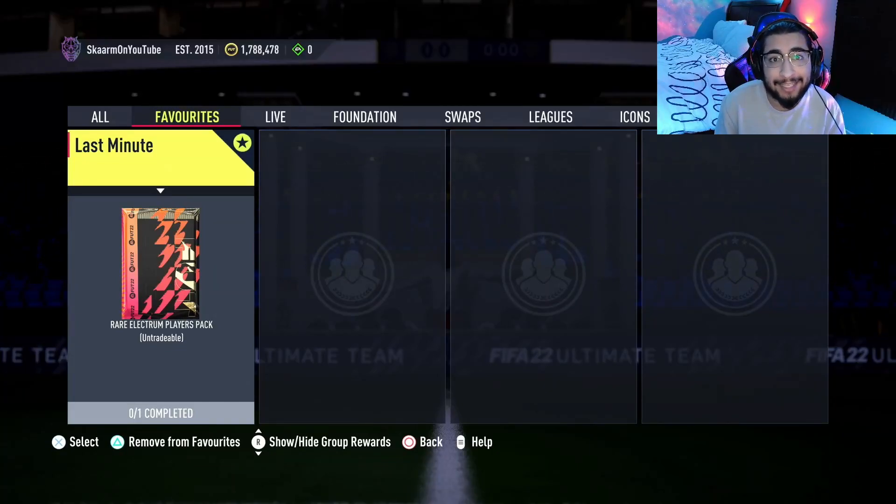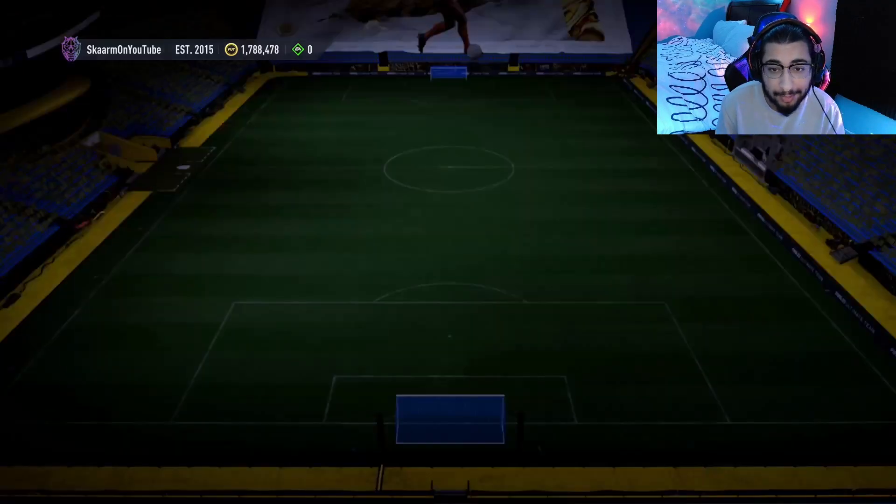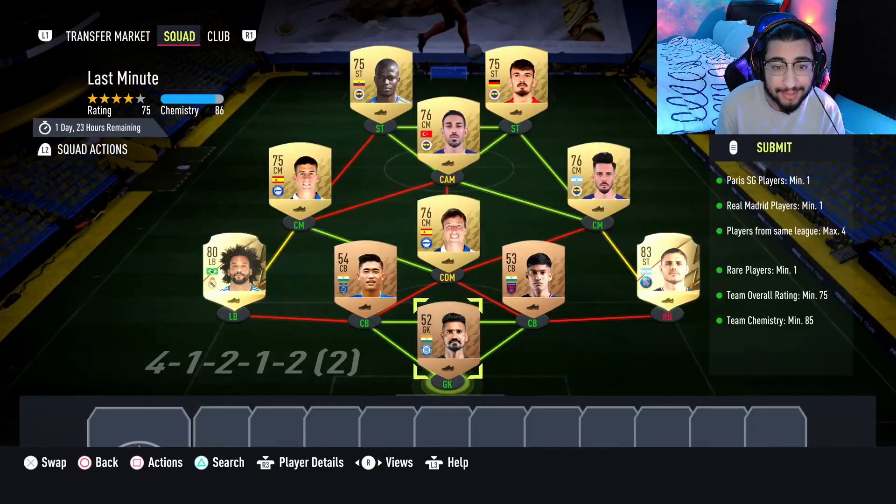What is up guys, it's Skarm, and for today's video I'm going to be completing the last minute SPC where you get yourself a rare electron players pack. The pack is untradeable, so keep that in mind. Now, moving on to the SPC itself, this is going to cost you 7,000 coins to complete.